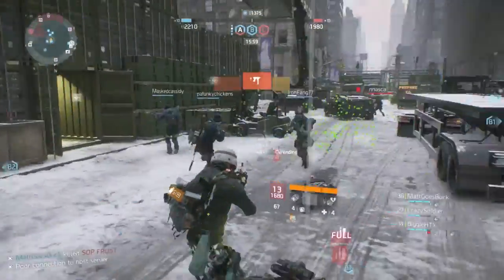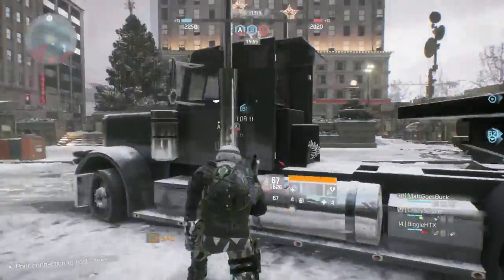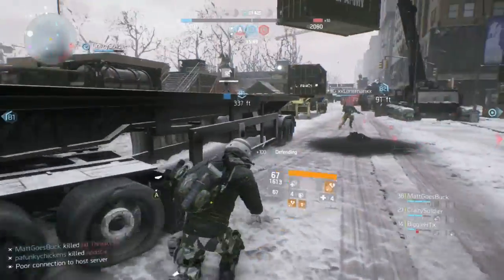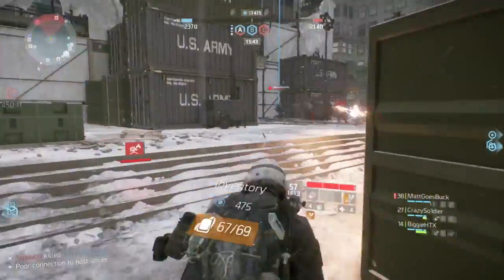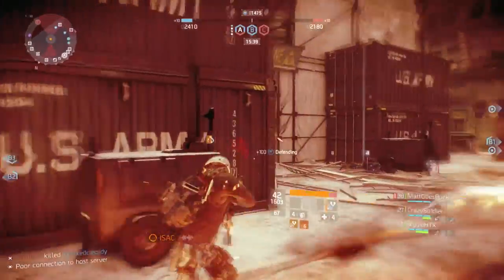They're also going to be testing a change to Deadeye's 4-piece: to get the 100% crit hit chance bonus, you'll now need to be in cover. Out of cover, you'll only get a 60% crit hit chance. You can still use whatever weapon you want — if that's an SVD you can still spam it — but it just means you'll have to plant yourself in cover, which I think is a really good move personally.